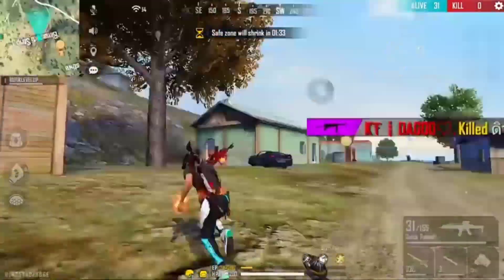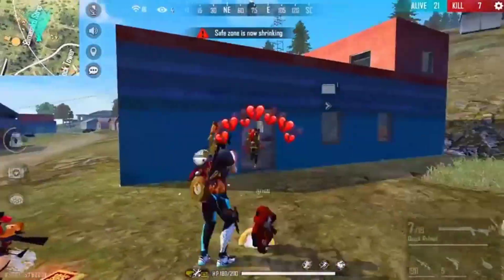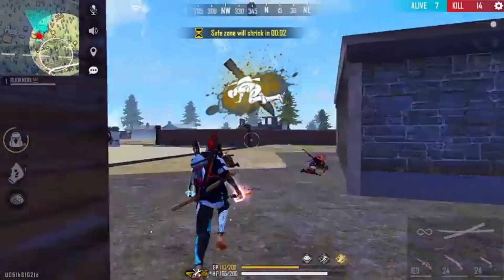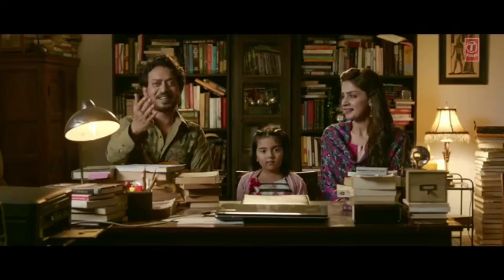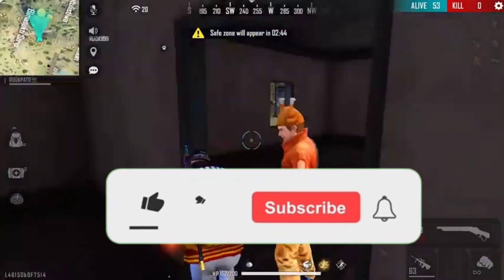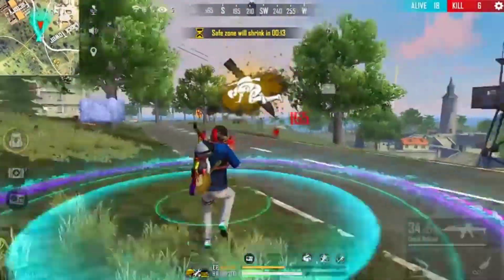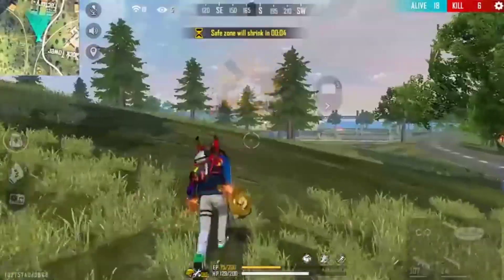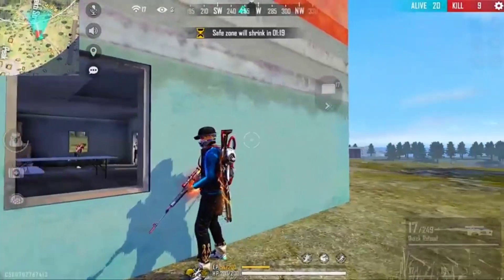So guys, this is our pro dress combination with the Violet Flame bundle. Mostly I have shown you all free dresses — only 2 or 3 required the Alight Pass, but the rest are all free. If you like this video please like and subscribe to the channel. Comment on what combination you want to see next, and tell us if you want to watch a male or female combination. That's all for today — we'll meet again with some interesting videos. Bye bye, take care!